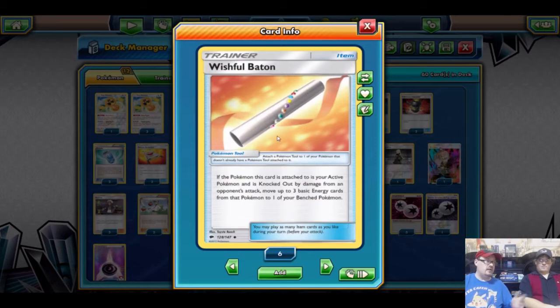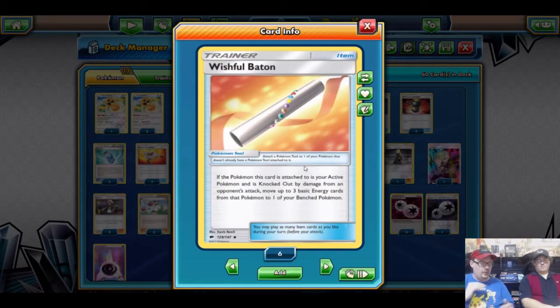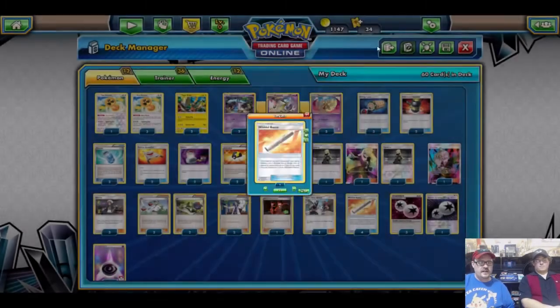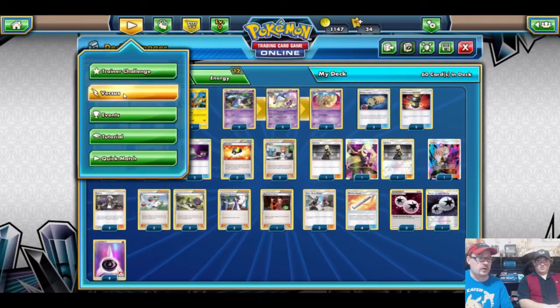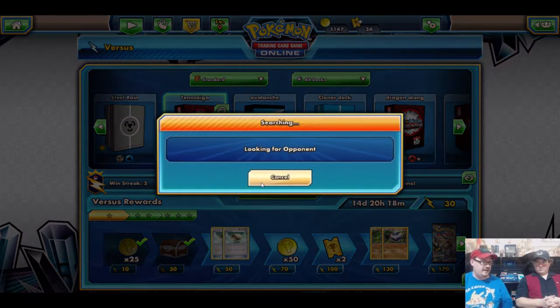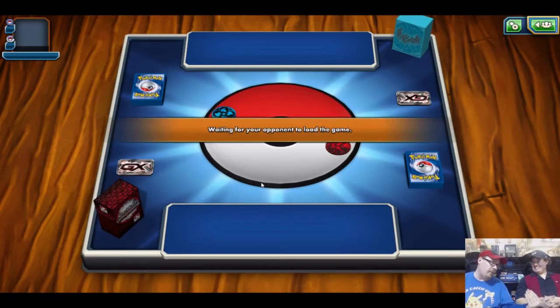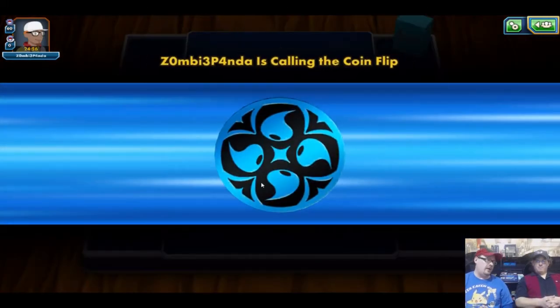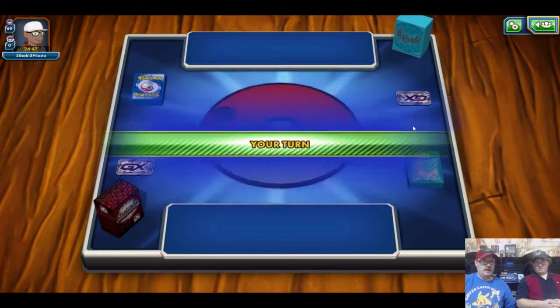Four Wishful Batons because we don't want to lose our energy and we want to keep moving it from Pokemon to Pokemon — you'll see this engine a lot in our upcoming decks. We run four Double Colorless Energy and eight psychic energy. This deck is really fun because not a lot of people see the Koko spread coming, and they definitely don't see Aegislash coming. We decided to name the deck 'Ten Syca' — we are major nerds. If you know where we got the name, put it in the comments below!